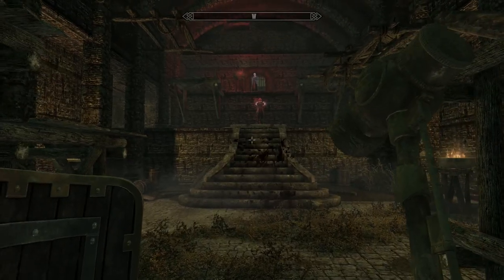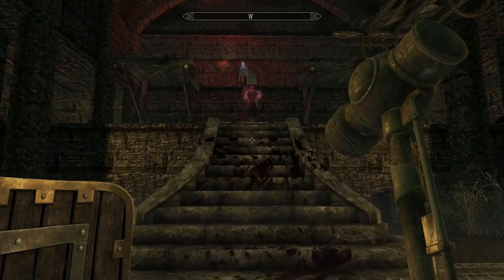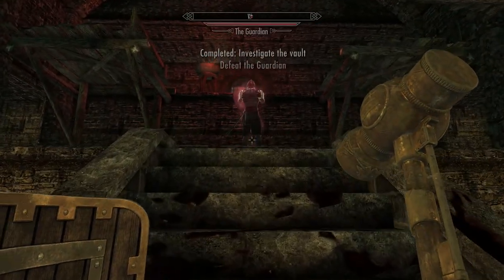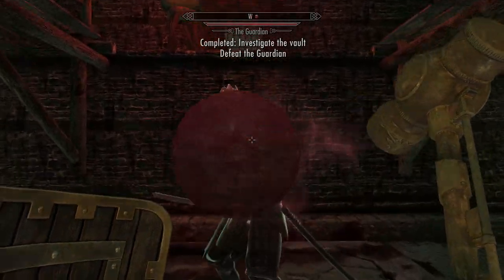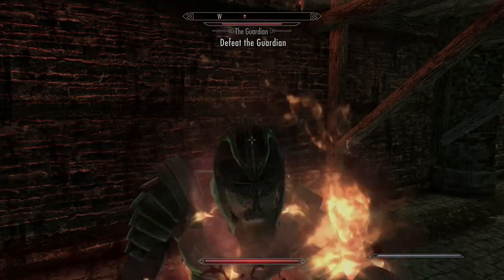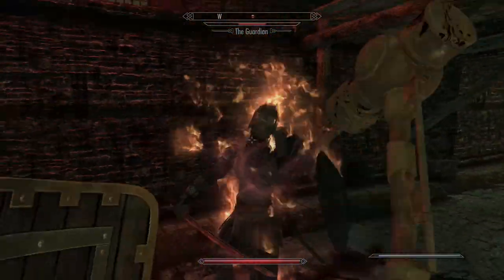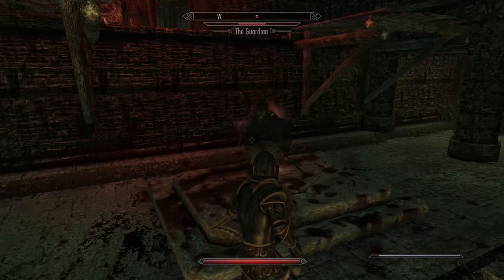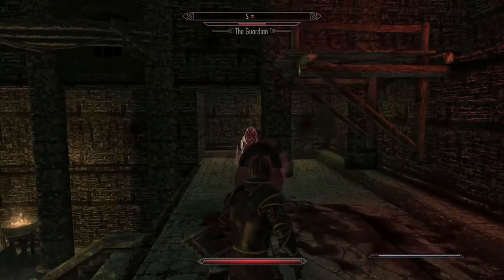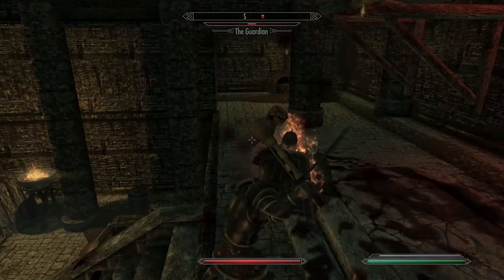The first guardian you'll find on top of these stairways and he's not exactly that tough. I'm obviously high powered but I would say this isn't something you have to be super high leveled for. These guys are pretty resistant but they're generally on their own in the first two encounters. You'll notice the blades armor on him — you're going to get that as a reward eventually. This is kind of rare; you only get it after completing Alduin's Wall normally, so it's a good chance to get it early.